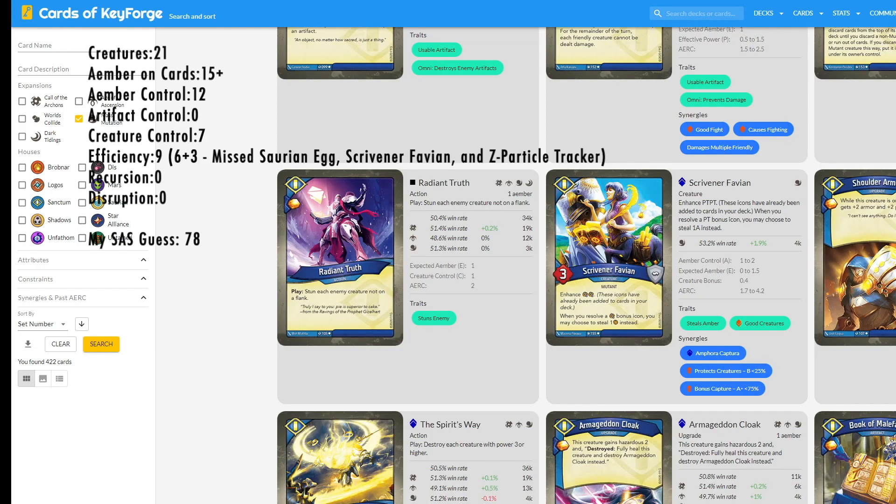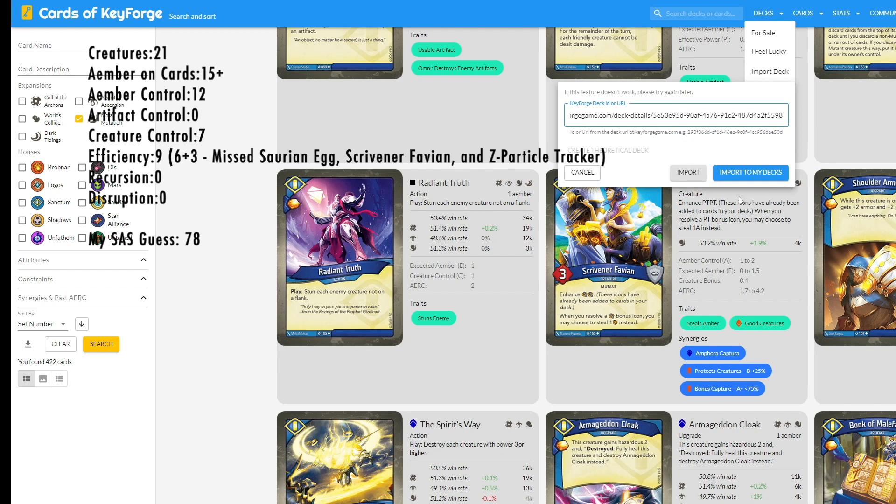Welcome back to my desktop. I have copied the link for the deck. I really think this deck is going to be very good. It's got a lot of really exciting things for every house - whether it's that big creature in Star Alliance, the amount of capture in Saurians, or the amount of amber generation in the Sanctum. I also forgot about Scrivener Favni - we have so many capture pips that we could make those into steals. So it's like we had 15 amber minimum on the cards in the deck. We could potentially get up to a solid three keys just off playing cards. I guessed a 78 on this deck. I'm locking in my 78. Let's see what we got.